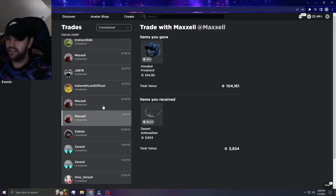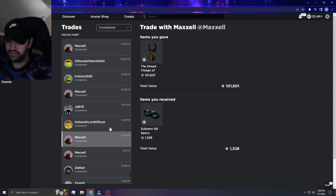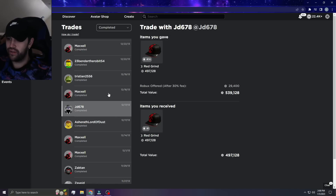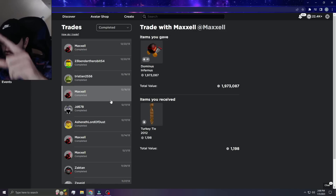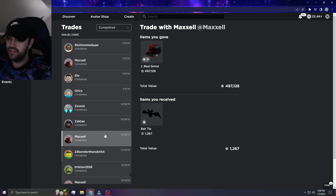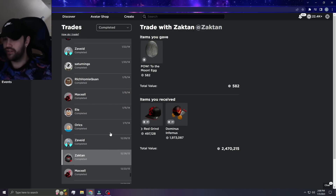He put it to his alt and gave it back to me. I gave him Hooded Frost Lord, then I gave him Dread Visage — whatever the heck it's called — and we traded Red Grinds. I got Red Grind number one. I told you — I used to be a number one fan. We used to collect the number ones.